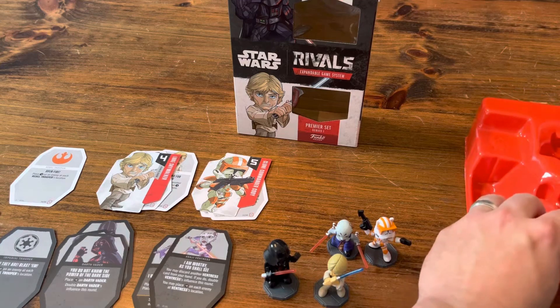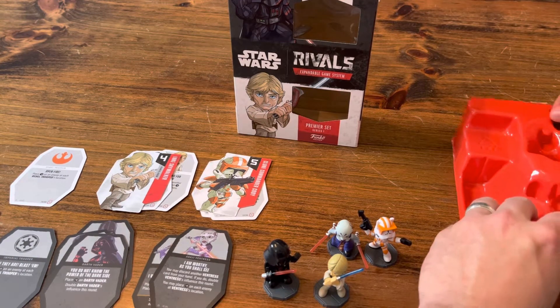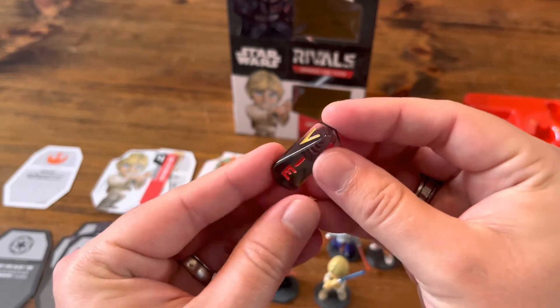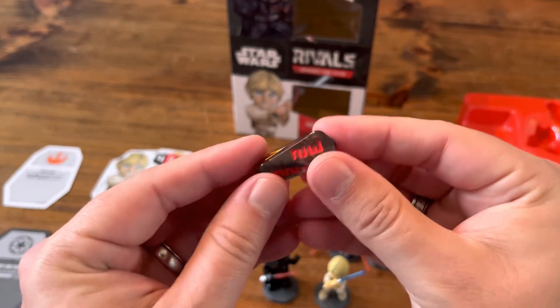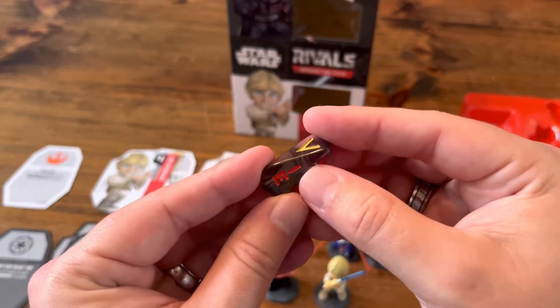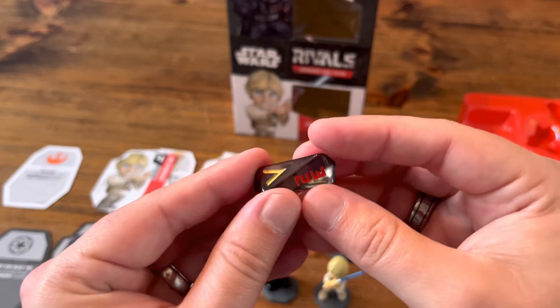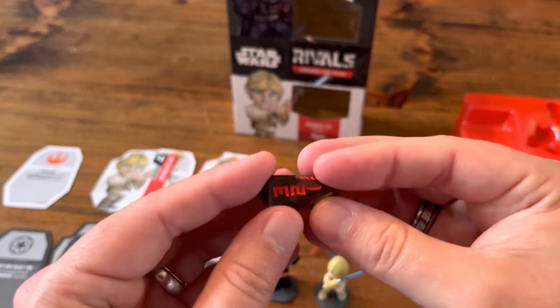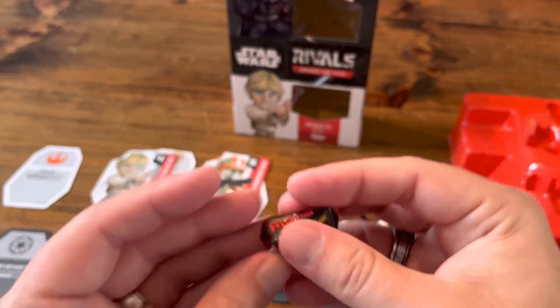A really cool thing about Rivals is the dice that comes in the premier set — it's like a kyber crystal. The sides have one, two, three, one, three, one, two — I'll get into that in a minute — and a V on two sides of it. Very cool dice.